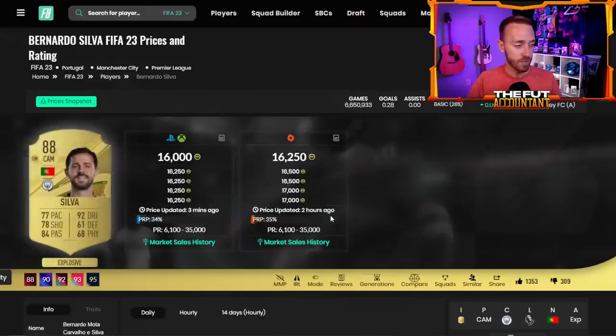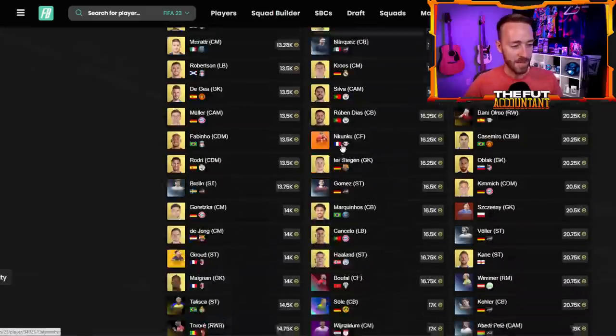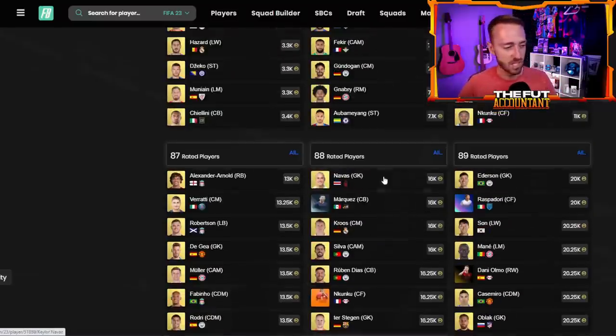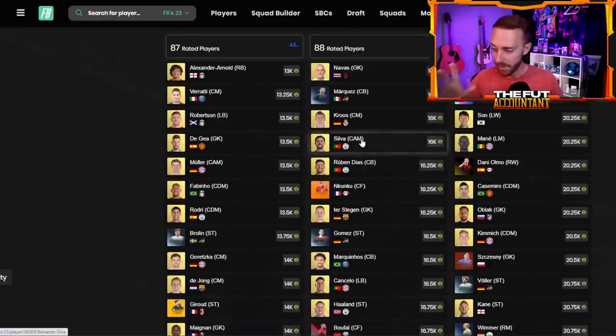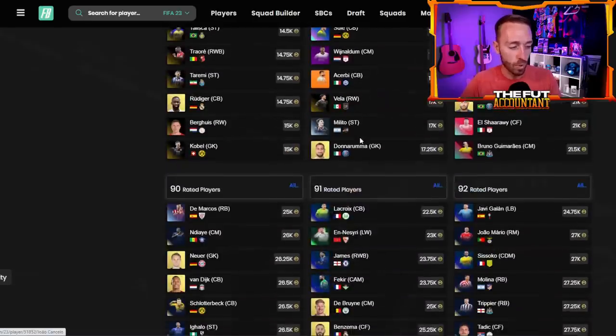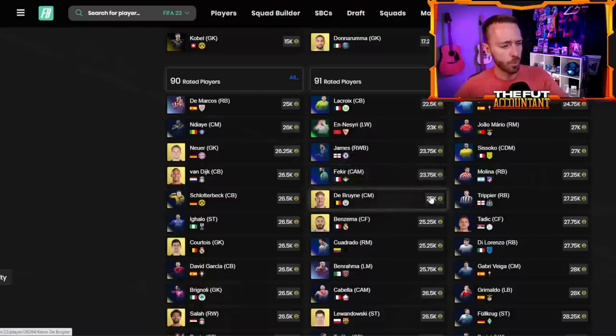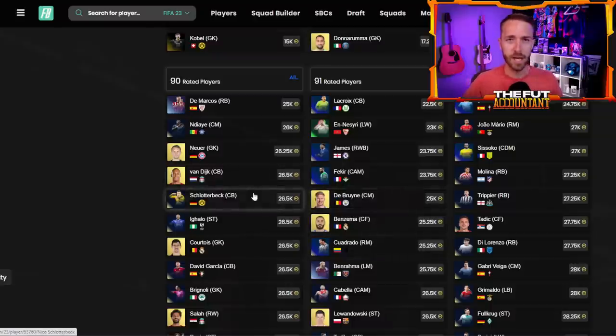Last week we invested in 87s and they didn't move until Monday when we got the 84 times 10. We're hoping for a rise today. I like the 88s the most — they have the biggest rise potential with an icon pack coming today. 88s are about 15-16k, I love that price. I'll give you guys a tip on investing in fodder: buy gold cards, especially on higher ratings. De Bruyne is 25k as a 91, and Van Dijk as a 90 is also 25k — the TOTS prices are messing everything up.